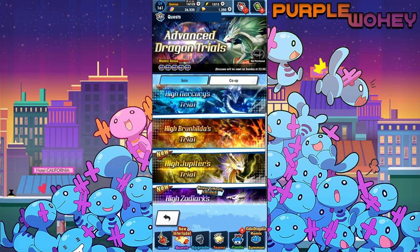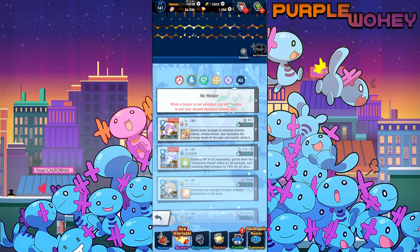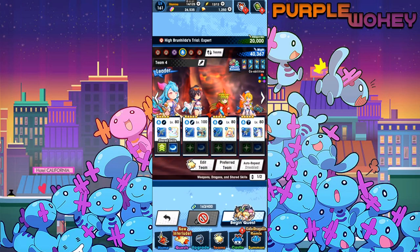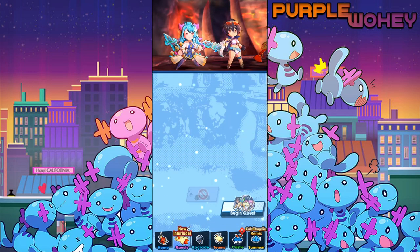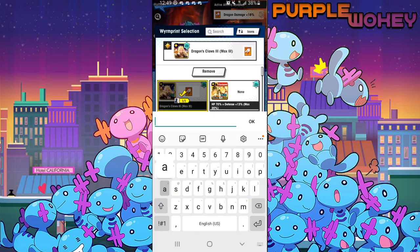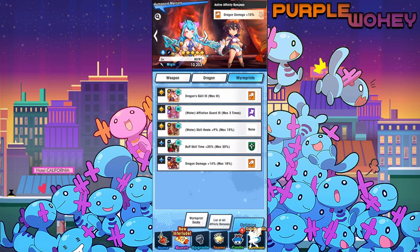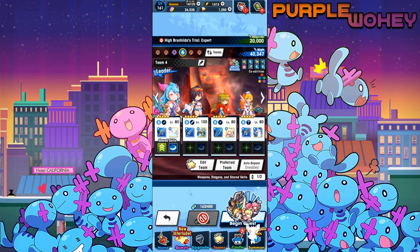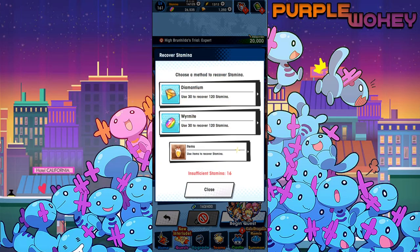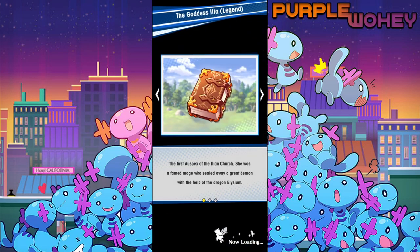But here's the main problem — Brunhilde. I'm going to see if I can survive it, but I'm almost positive I'm not going to be able to. She doesn't have burn resistance at all and she's going to get completely eaten up. I can probably give her an Affliction Guard, actually — just for this fight — because Brunhilde will literally drop her down to 1 HP, which I think is going to happen to Eileen. But I don't mind it happening to Eileen, so it's just going to happen to Eileen.